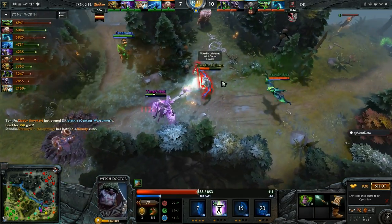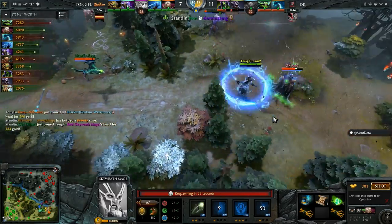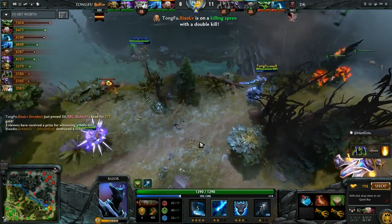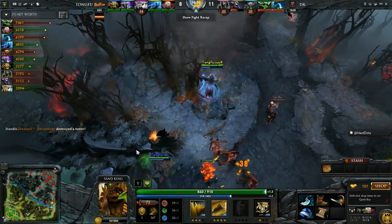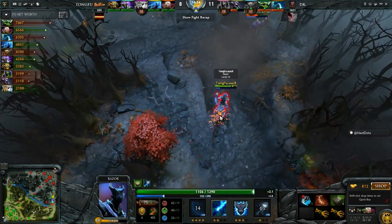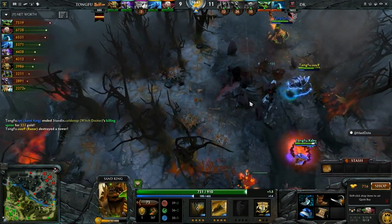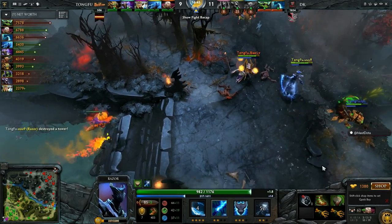Speaking of the blink dagger — Sunstrike beautifully done, they grab the kill. Cold Snap getting chased down — Razor Plasma Field, EUL's Storm, they can't get Cold Snap but they get a kill on the other side. Double kill for Shallow, Sunstrike stolen! Blink Burrow not there — they're still diving behind the tower. Cold Snap's pretty tanky but there's the blink Burrow Strike — LPC grabs the kill, Razor picks it up and the tower. Three dead — DK starting to fall behind.